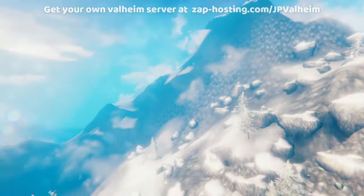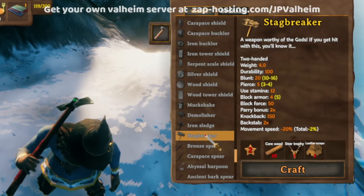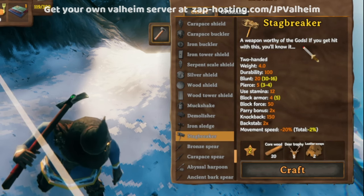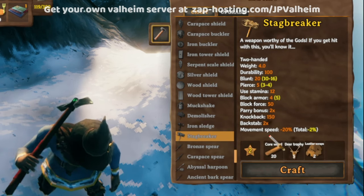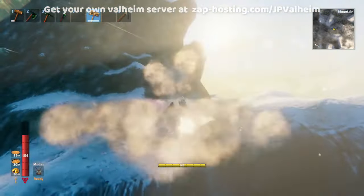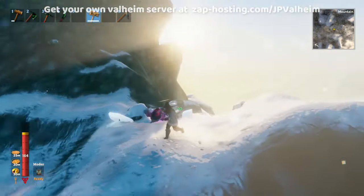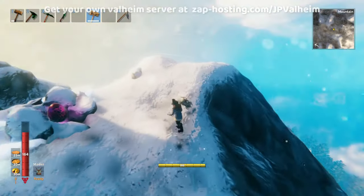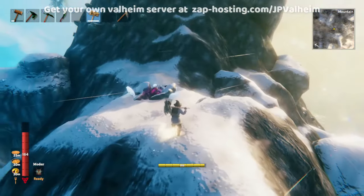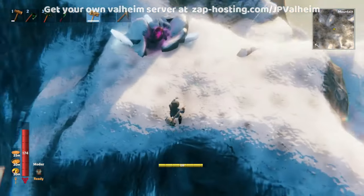That's the kind of thing we're looking for. You're going to need to either use the Stagbreaker or the Iron Sledge — probably just use the Stagbreaker, because they work the same. Don't just go using the Stagbreaker on random spots, because you're never going to find anything. You need to scope the right place out. So this is very promising — it's really high, and there's sort of a flat-ish area.